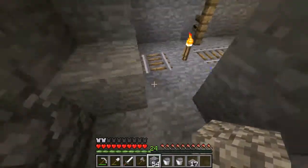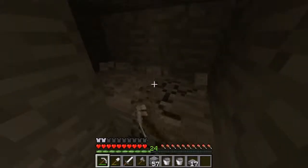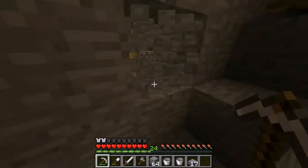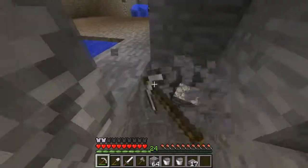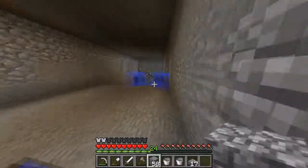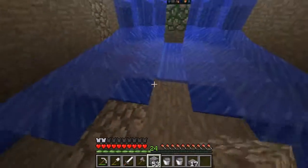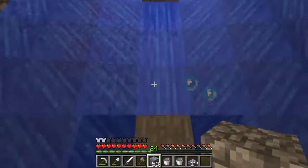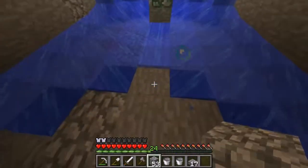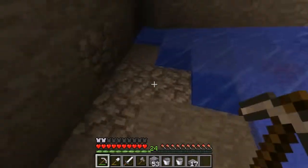I'm underneath everything so I need to get up. Here's the spawner right here. I have the spawner and it's two down, and I put water on those sides — then I fell. It pushes the mobs all to this one point, then I'm going to put signs or something so it pushes them here and they all walk and fall down this hole. I'll have a separate way down.